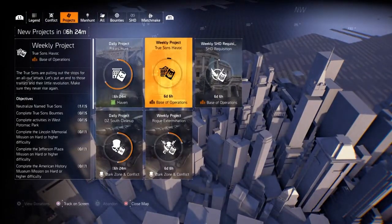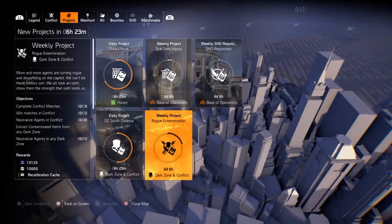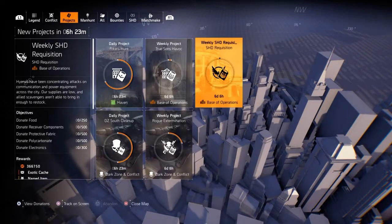Look for the weekly shade requisition. This week you have to donate food components, fabric, polycarbonates, and electronics — a very easy way to get an exotic cache.